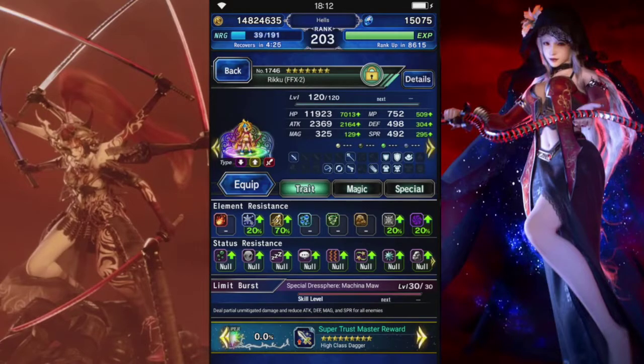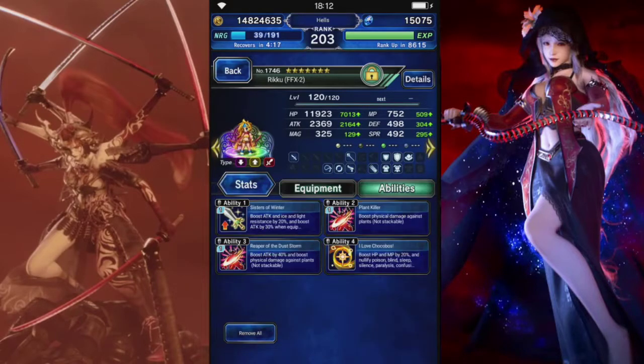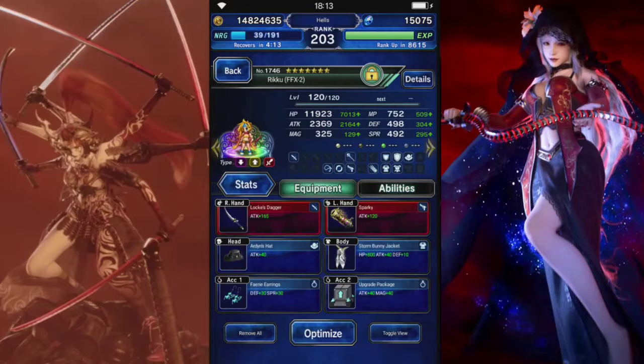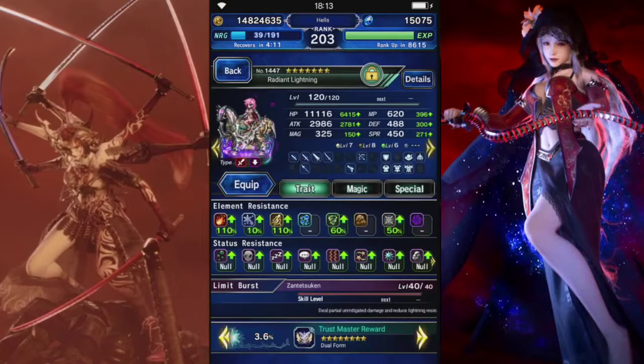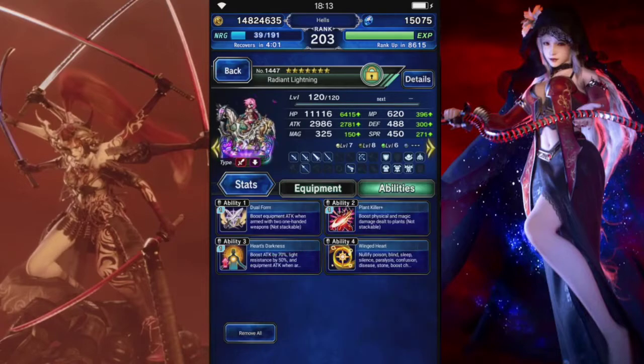Riku is going to be our breaker and chaining partner. We gave her status resist and a decent amount of attack. Sparky for a lightning element weapon and a little bit of plant killer. Her chaining partner is going to be Radiant Lightning — status resist, Sparky for lightning attack, with high attack and high plant killer on her.